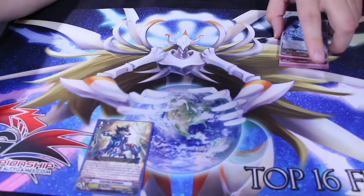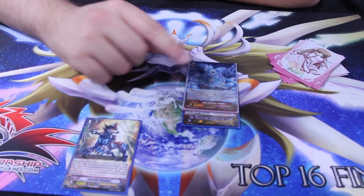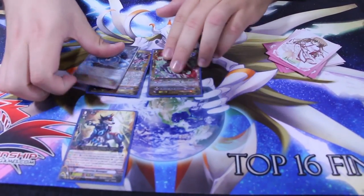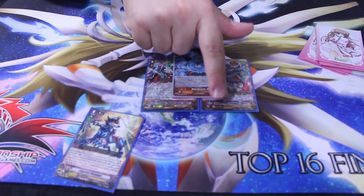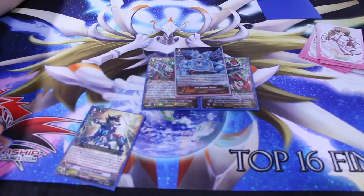Extra deck — Maderp. If you are in Legion, no one seems to understand this ruling, so here's a quick explanation. If I'm in Legion and I stride, this card's effect says if I have a heart that is 9000, I can pick up a Grade 3 from my drop zone and put it into my hand. People think that you have to stride over the 9k to gain this effect — that is not the case. You just have to be in Legion to gain this effect. You stride over the 11k, but both cards are your heart, so you have met the requirements for this effect to resolve. Enjoy your free card.